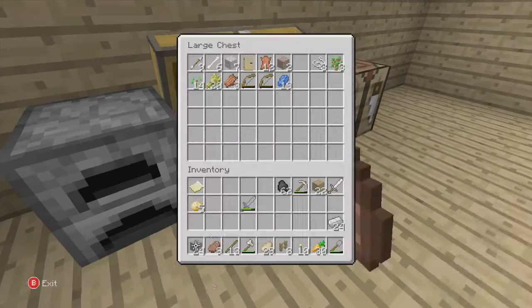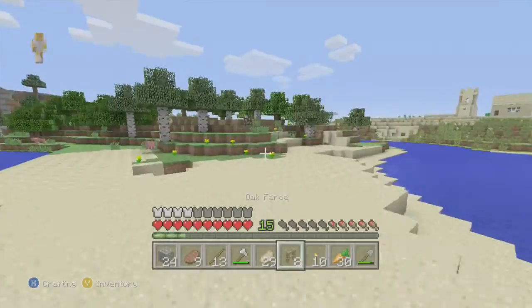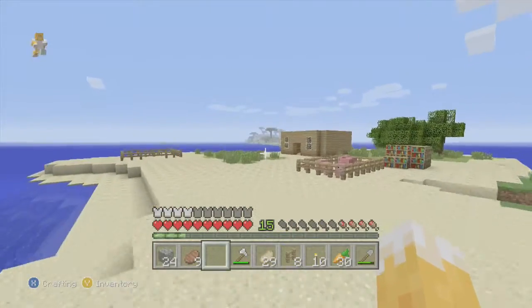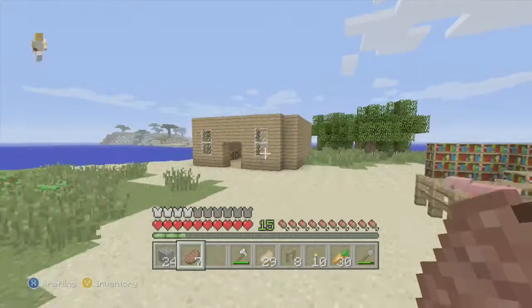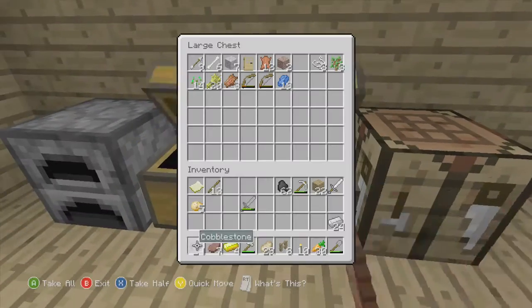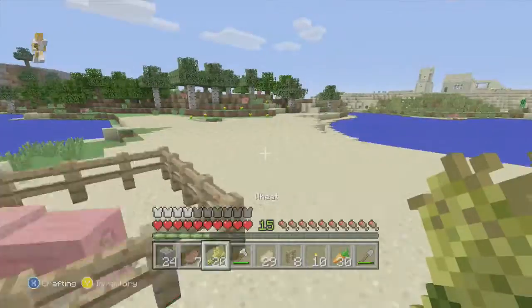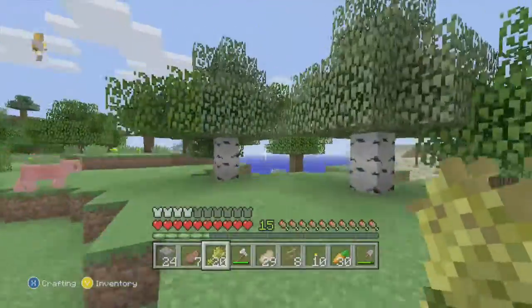I'm going to get a dog, probably in the next episode, because I'm quite busy at the minute. I'm going to try and get some more carrots. I need to get some wheat before I go. Let me just eat. Where was that cow? He was right there — where did he disappear?